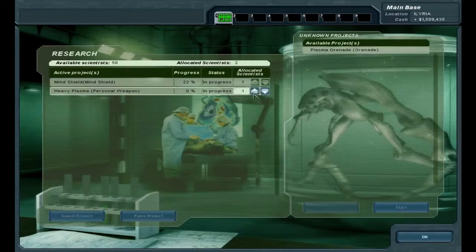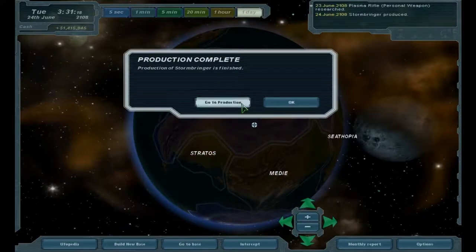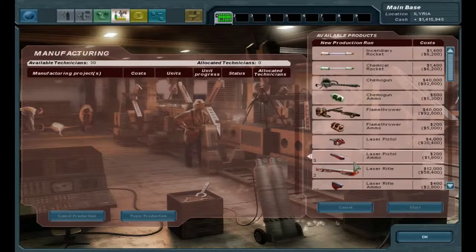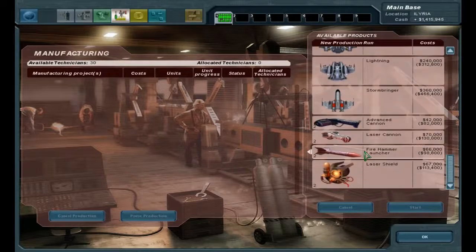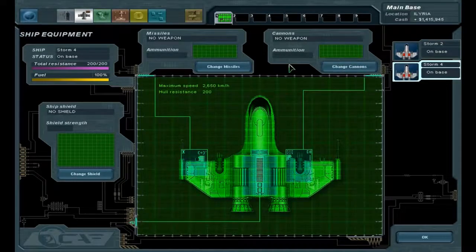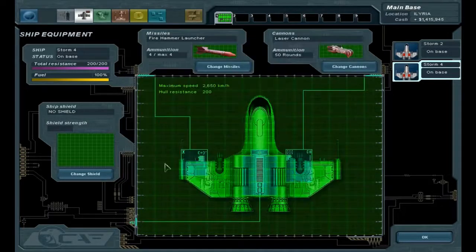So let's go ahead and do heavy plasma now. Stormbringer's done. We've got tons of those to sell too. I think we don't have to build any more things for the stormbringers. Fire hammer, laser cannon, and laser shield.